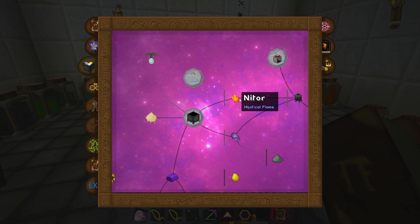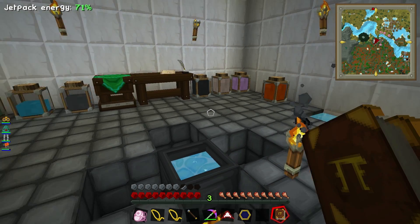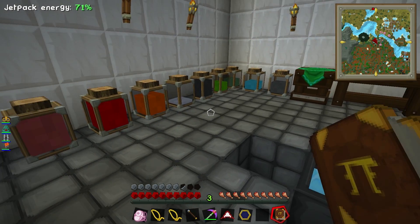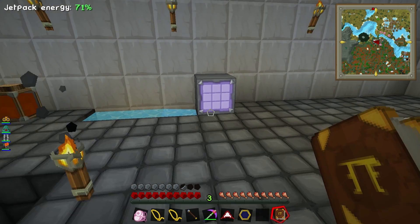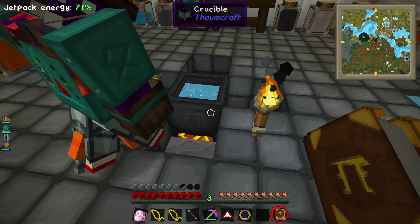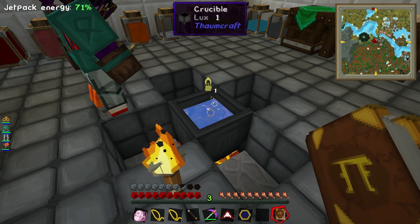I think what we can do is we can make them — spawn them in. I think you just need to put things in there with the right thing. We need three light, and I think torches have light, so you grab a torch. I've got loads. Throw one into the crucible — splish! So now it's got one light, we want two more.